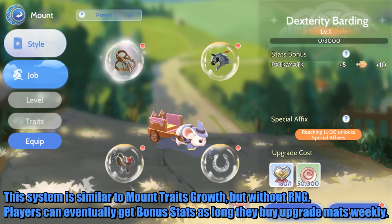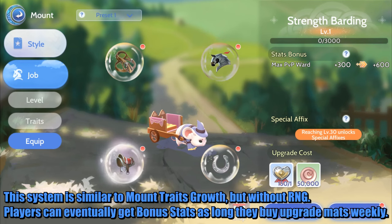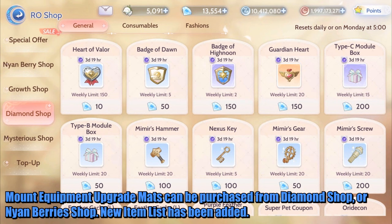Players can eventually get bonus stats as long as they buy Upgrade Mats weekly. Mount Equipment Upgrade Mats can be purchased from the Diamond Shop or Nyan Berries Shop.